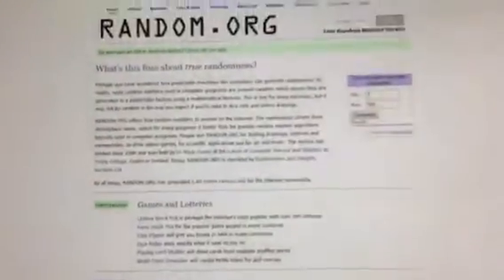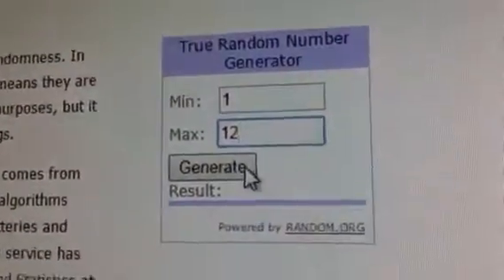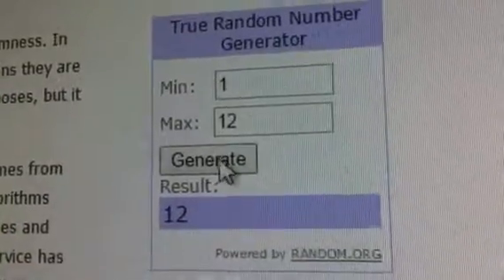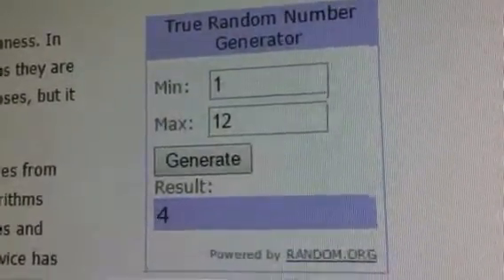We're going to random.org, got our lock, we'll go ahead and do a refresh, 1 through 12. Good luck. First number pulled is number 12. Second number pulled is number four.